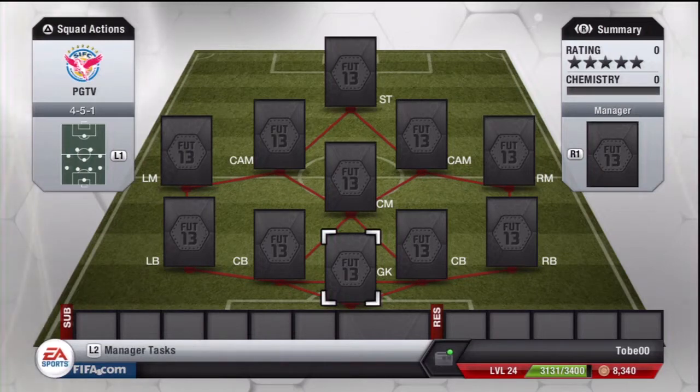What is going on guys, it's Polar Gaming TV here and welcome to episode number 12 of our Squad Builders series. I got a pretty nice 451 hybrid side — it's kind of cheap, around 50k.